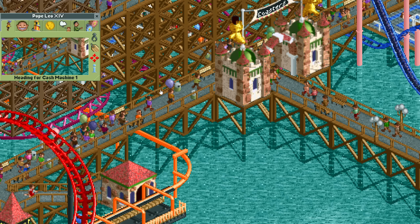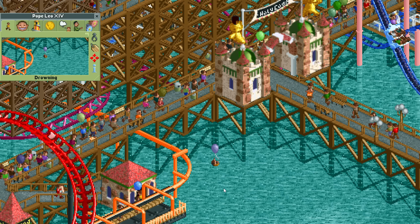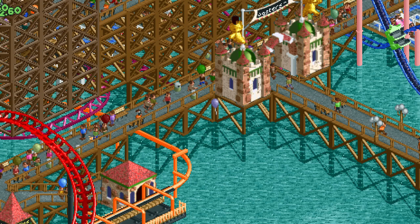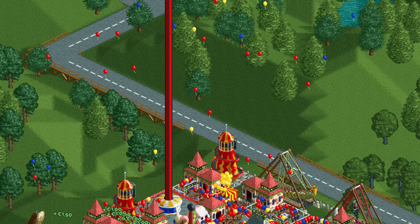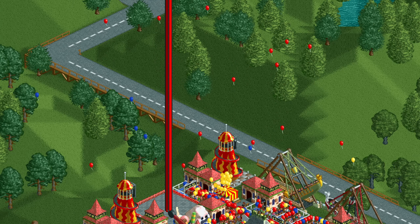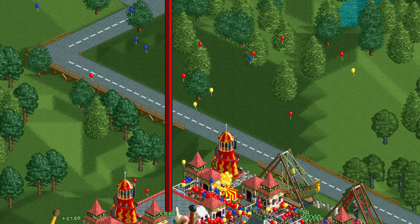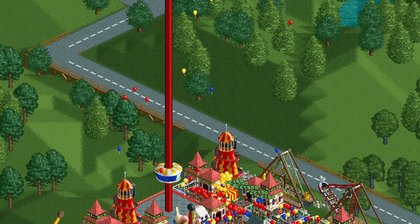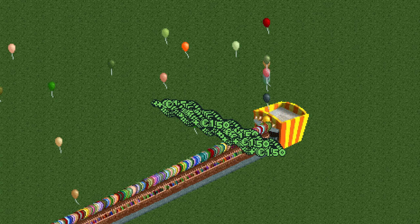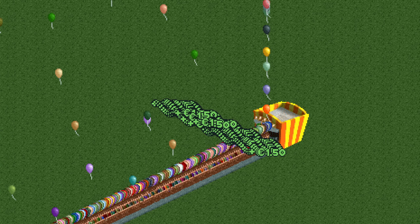The same happens if a guest is drowning — they let go of their only flotation device because they've seen enough of this world and would rather not continue on. And lastly, sometimes they just let go of it randomly. By default there is a 1 in 200 chance this happens every 12.8 seconds, again only if they are visibly holding it. It can also happen if they change from holding a balloon to doing something else such as holding food or checking the map.